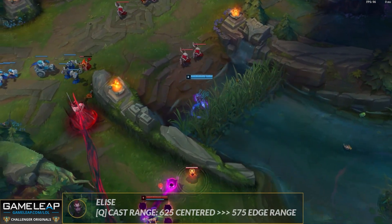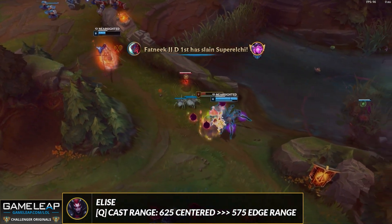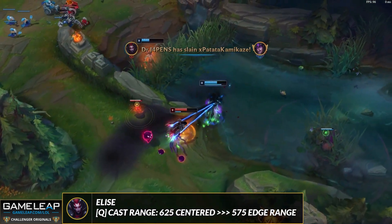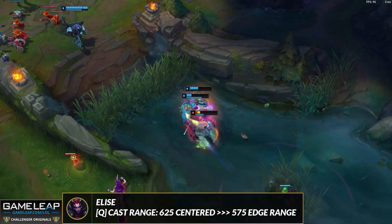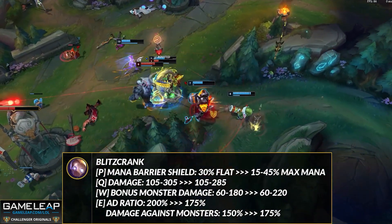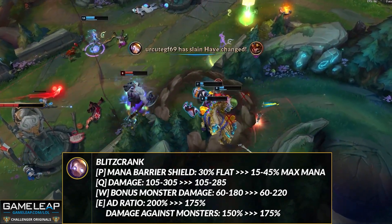Other junglers getting changed: we have Elise getting a quality-of-life buff — your Q's cast range will no longer rely on hitting the center of the target's hitbox; you can hit them on the edge. I don't really know if this is a buff or a nerf, so Riot might be right calling it an adjustment — we'll have to wait and see. As far as Blitzcrank in the jungle goes, he is getting some changes to his bonus monster damage, but honestly I just would not pick Blitz in the jungle — he's so broken as a support, so go to the bot lane and pick him there.